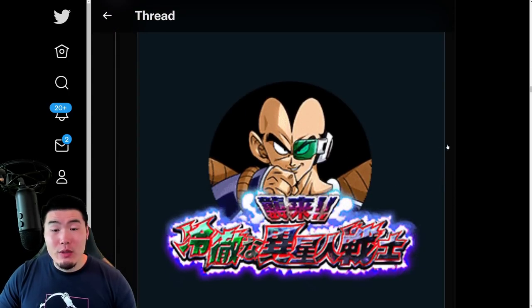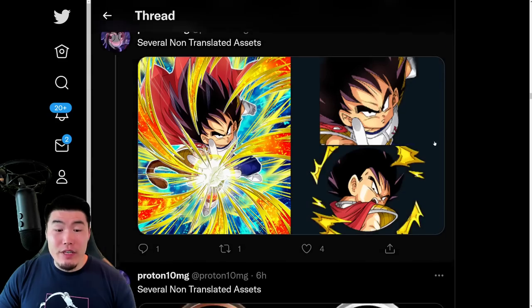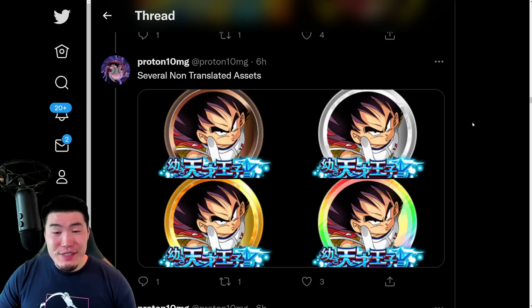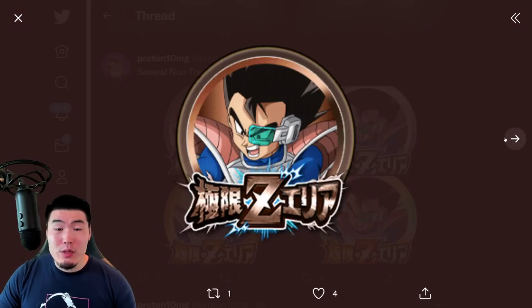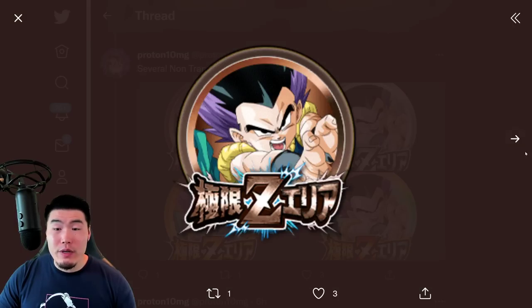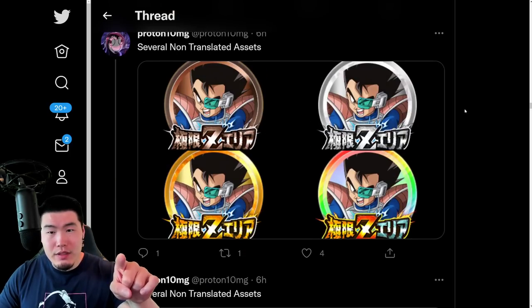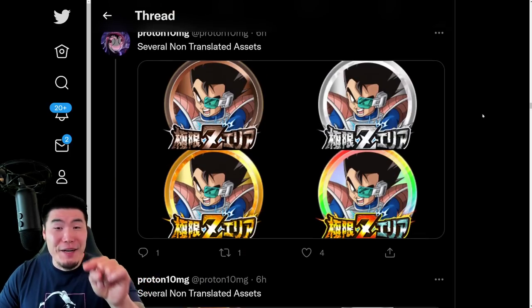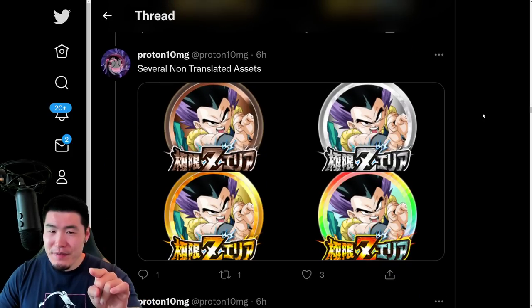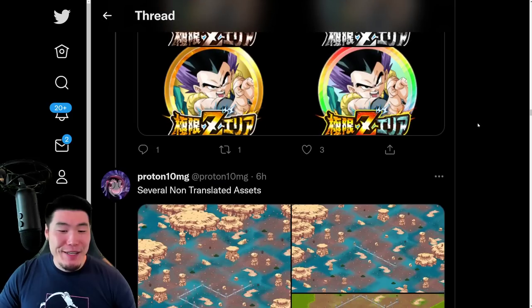After that, we have the token awakening medal for the Raditz token event. We have Kid Vegeta with Extreme Z Awakening metals. We have Extreme Z Awakening metals for the free-to-play Tarbo — I think it's HEL Tarbo — and also the free-to-play INT Gotenks. Either way, Gotenks and Tarbo Extreme Z Awakening metals.